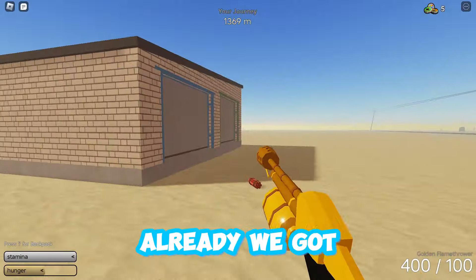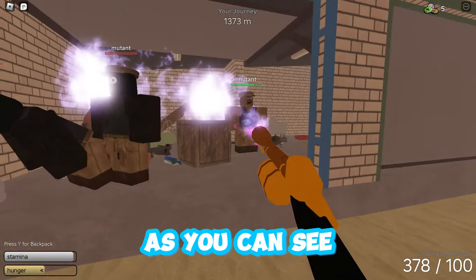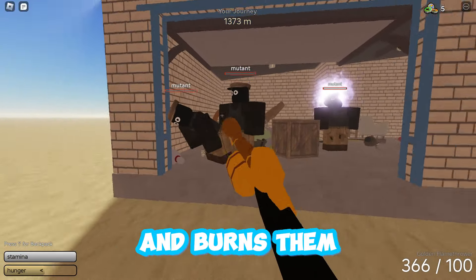Let's test out the gun. Alright, we got a Flame Floor that has 500 ammo in it, so let's test it out. As you can see, it has really good hitbox stuff.